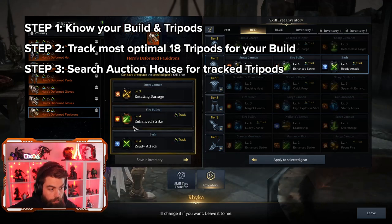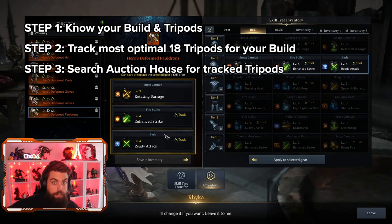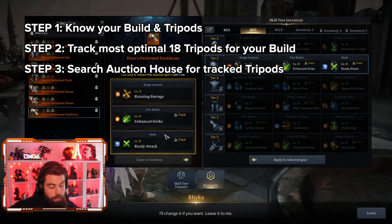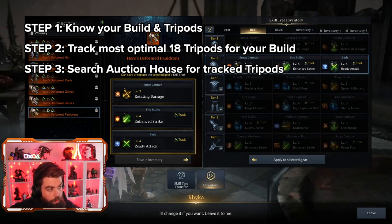I keep a couple of spreadsheets to track the tripods I need knowing the update is coming. I found one on the auction house - Ready Attack maxed out at level four, which adds four levels on top of your base level one, making it maximum level five. I also found one for another skill I'm tracking - a two-for-one, which is ideal. Theons are extremely expensive right now because the crystal market is booming due to gold depreciation, so finding multiple skills on one item saves a lot.